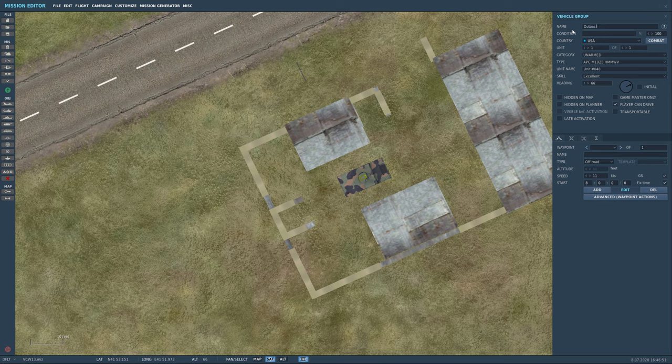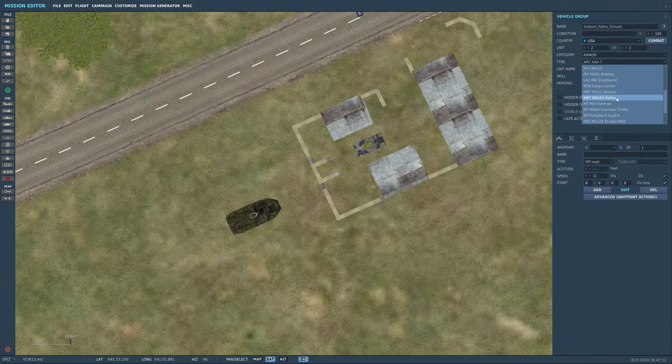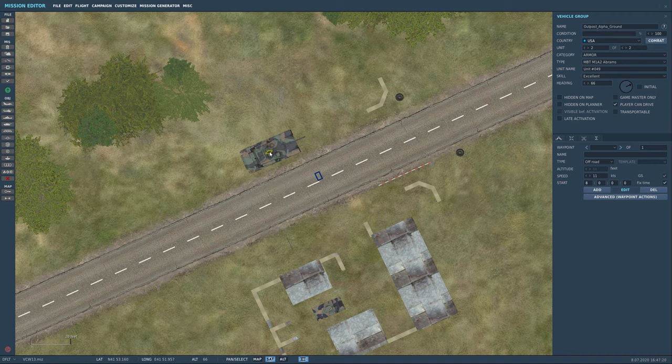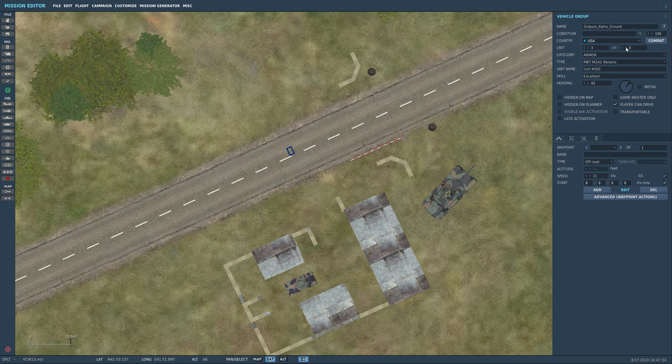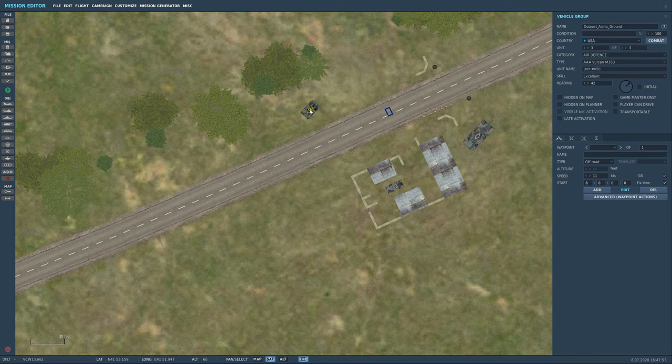Add an armored vehicle — an MP APC. Now let's get crazy: this outpost is guarding someone important, so we'll add an M1 Abrams, positioned off-center looking down the road. Then add an AA vehicle — the M163 Vulcan, our equivalent of the Shilka — for air protection. Park him in back.